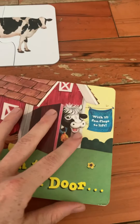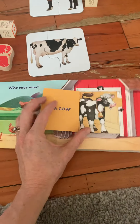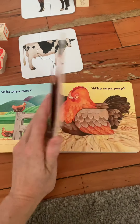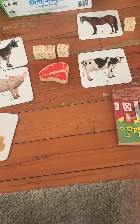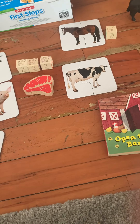I also referenced this book with him — it's called 'Who Says Moo' and you open it up and there's a cow. I was doing the sounds and we flipped through and did the animal sounds together. I also tried to show him a YouTube video of sounds on a farm.